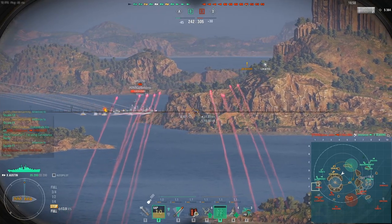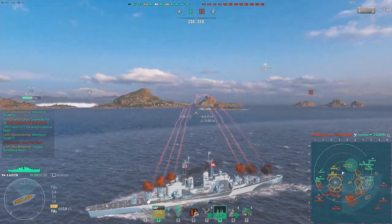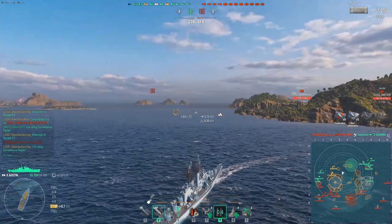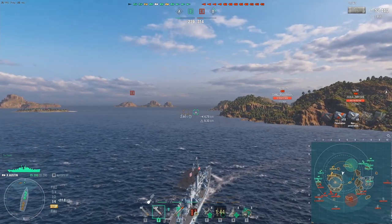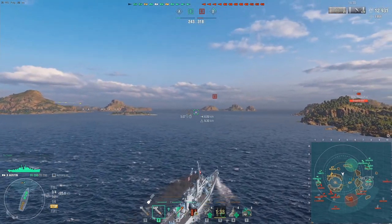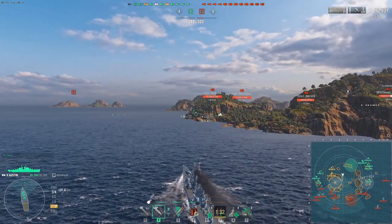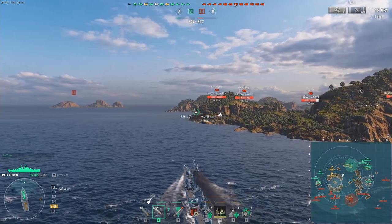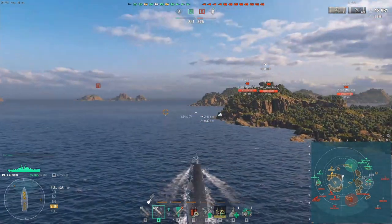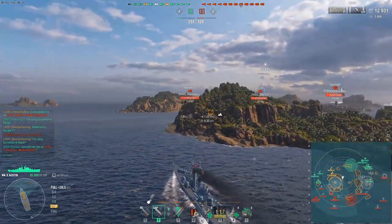Hexo spots a target, instantly opens up with the reload booster and fires away with SAP. You can see the sheer number of shells pumping into the air in such a short time. Unfortunately the booster goes dark and he loses quite a bit of effectiveness — I have this happen myself in my games with the Austin. You spot a perfectly positioned ship, pop your reload booster, and then instantly it disappears. Still, he manages to get about 13,000 damage on the booster.